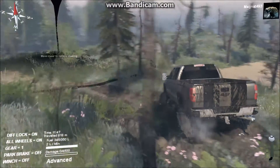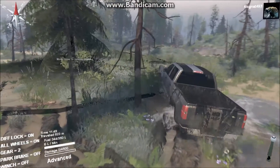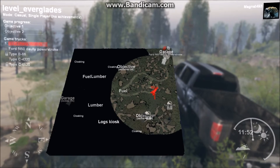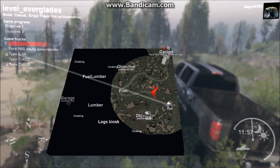All right, let's try this one. Yay! Okay, that opened up that section of the map — you can see an objective there, log kiosk there, more cloaking points. You can get hidden trucks — there's a Type B. Interesting, interesting, interesting.